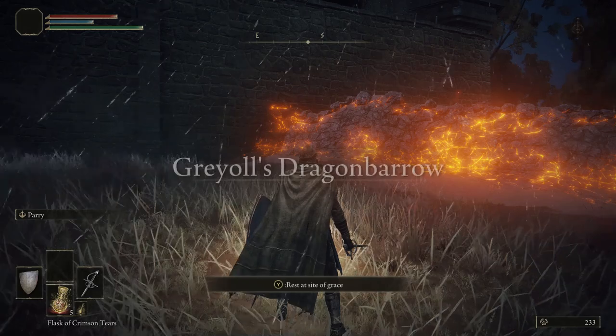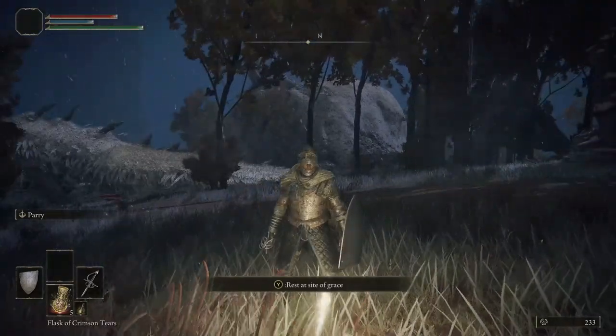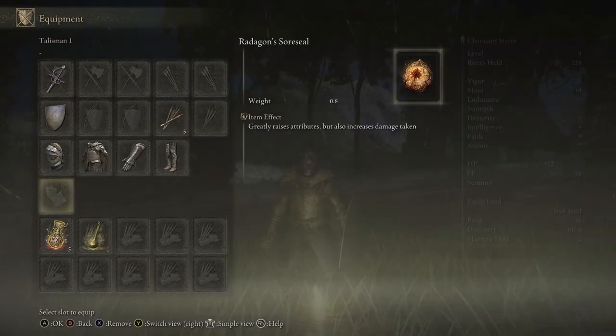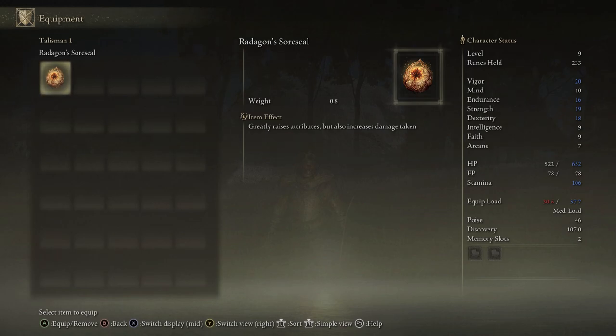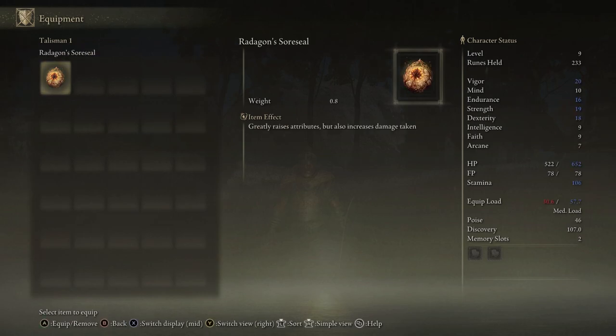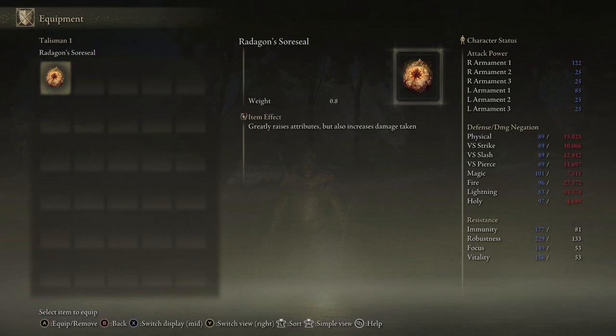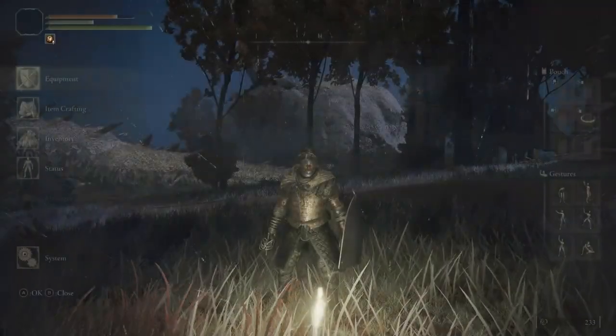Now I think I only have about 230 souls, so it wasn't worth it for me to do it. But if you happen to be doing the same thing, it would be worth it. Now let's look at what we get for all that trouble. This is called the Radagon Sword Seal — that's what we just picked up. What it does is, if you look at the stats on the right side of my screen, equipping it gives me plus five in vigor, endurance, strength, and dexterity, which is quite the jump. The only downside is my physical damage negation goes from 26% to 15%, so I'm losing about 11% damage reduction across the field. This is insanely useful, but it does come at a price.